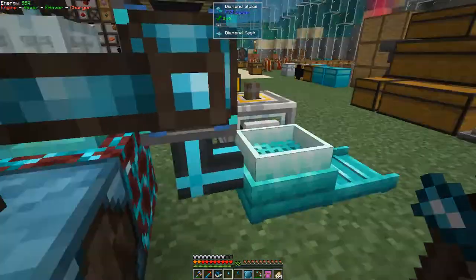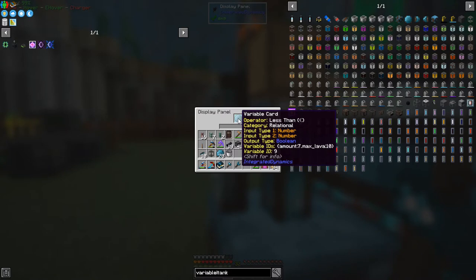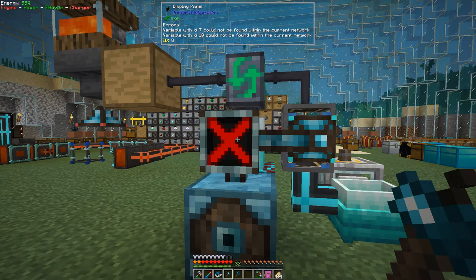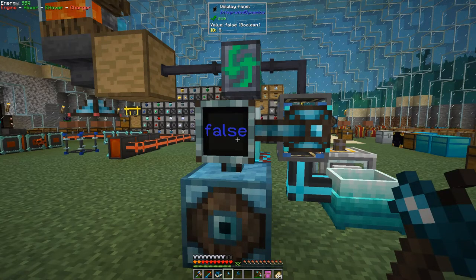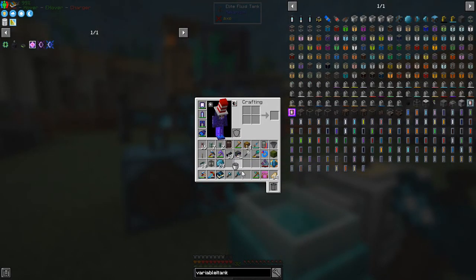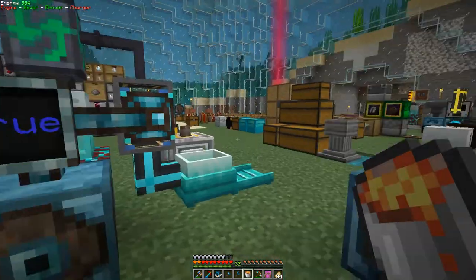We take this front variable out and put this new one into the display panel. It's going to give a red cross - at the top it says variable ID 7 could not be found in the current network, and variable ID 10 cannot be found. That basically means this one has got variable ID 7 and this one has got variable ID 10 from the programming. So we put those two into the variable store, and then it becomes false - it's false because we have got some lava in here. Remove the bucket of lava and it becomes true.